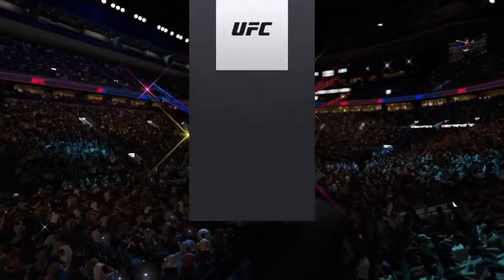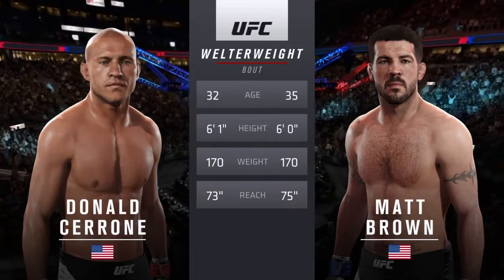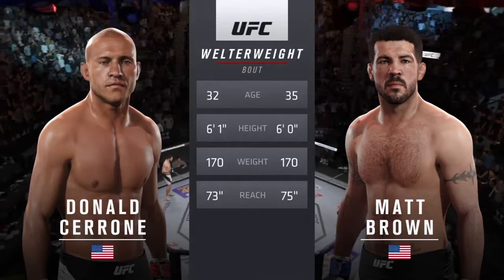Our tale of the tape for this welterweight bout: Cerrone is 32, Brown is 35. Cerrone will have a two inch reach advantage. With the official introductions, the veteran voice of the Octagon, Bruce Buffer.